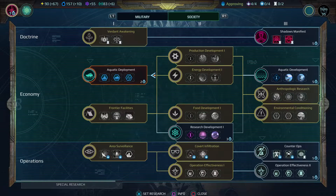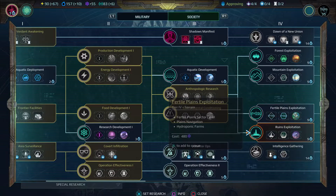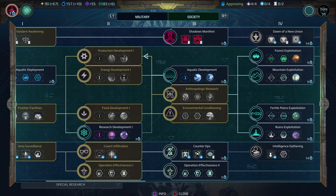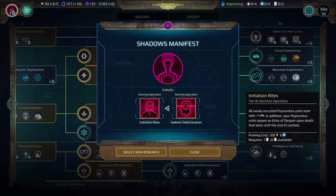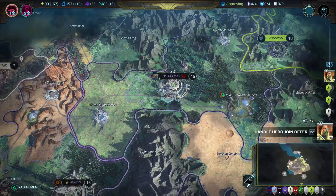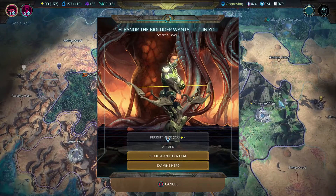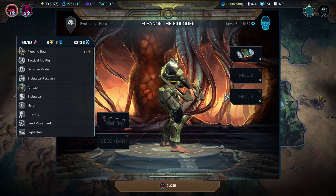We got some research. First thing first — research. Shadows. Initiation rights — all newly set for your unit numbers. I do like that statistic; it's pretty decent. Of course it's a doctrine so you'd have to have an open doctrine slot. That's what I'm going with. Yeah, you have a hero offer — I knew I would. But you ain't got no money. She's got a bow; she seems okay. Tactical aid rig — so she's a healer. She ain't all that.